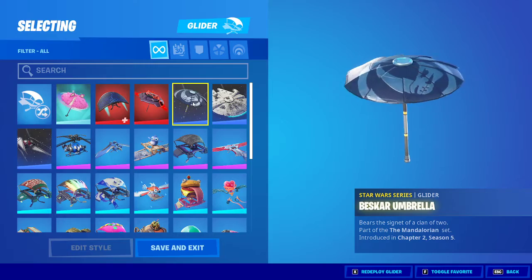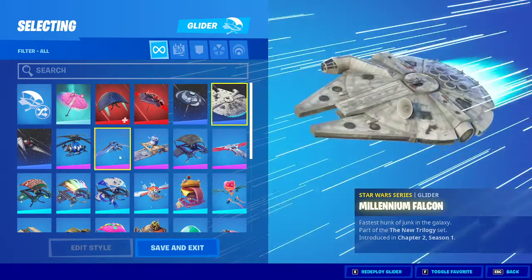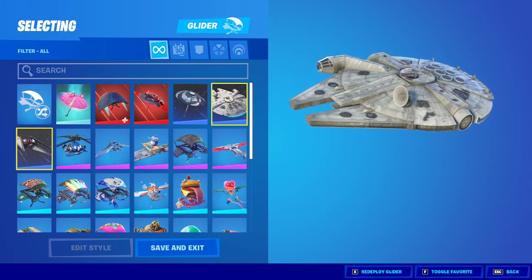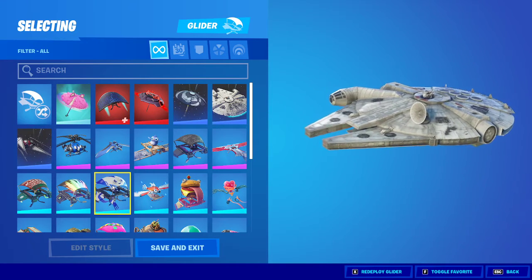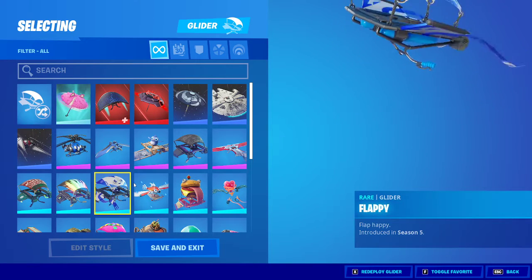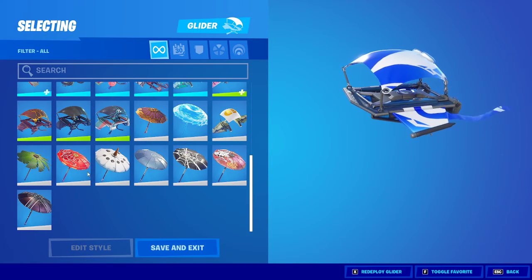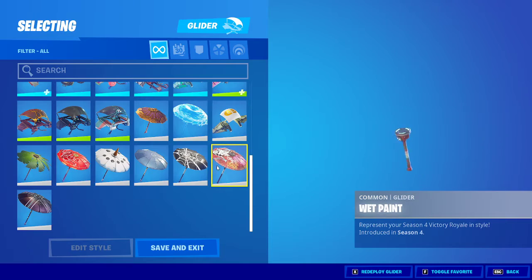Gliders — he has an Ariana Grande one, Season Four ones. I don't have this one. These are so cool — I think these actually cost money in the item shop. Lots of umbrellas too — some cool Season Three and Season Four umbrellas.